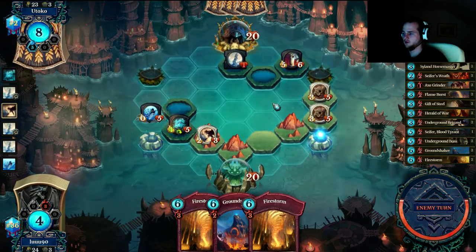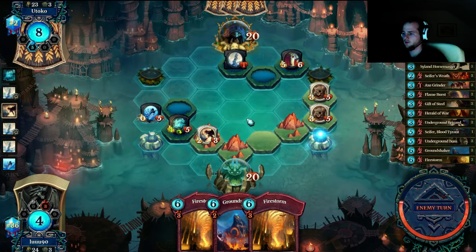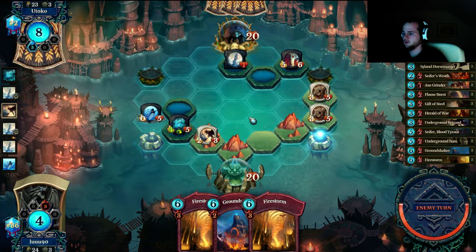We need to top deck cypher's wrath. Cypher's wrath would be sick. I get so much value — or a gift of steel even.